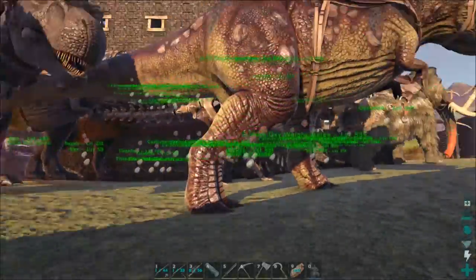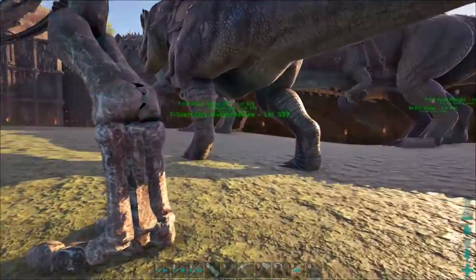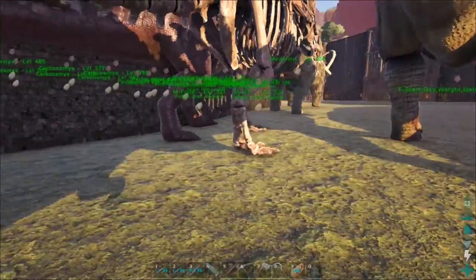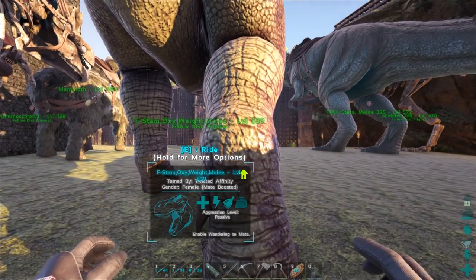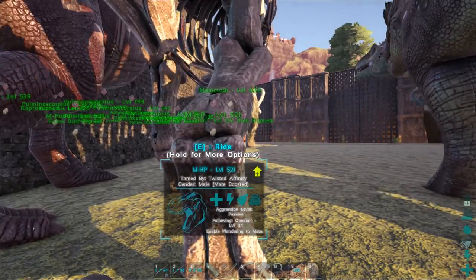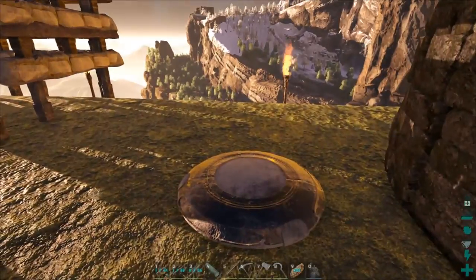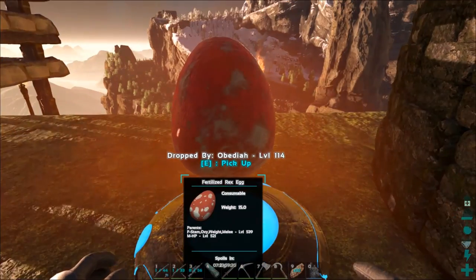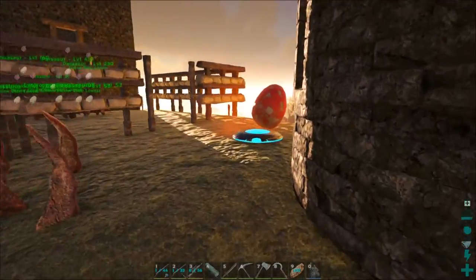Back at base, I went over the stats of all our rexes to figure out where the best ones are. We've got a male with the best food, a male with the best health, and our new female has the best of every other stat. With all these rex egg layers it's time to do a little breeding. I'll start with the health male — set him to highest follow distance and enable wandering, same for this female. We're just going to spam the eggs and get ourselves a rex egg. There it is — drop that down, turn on the incubator, and it's incubating. We'll breed some terrors while we wait.